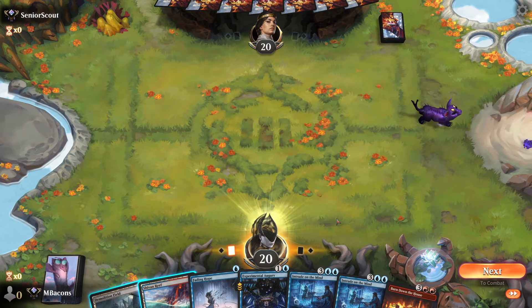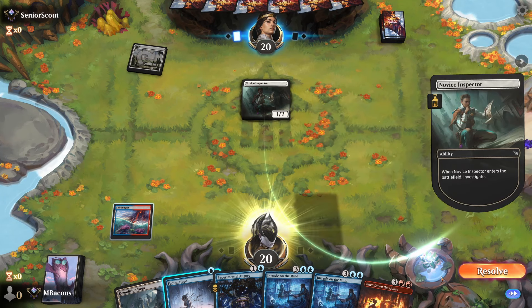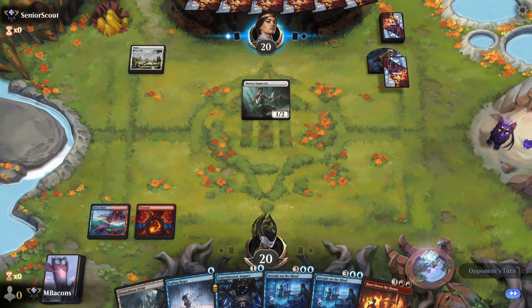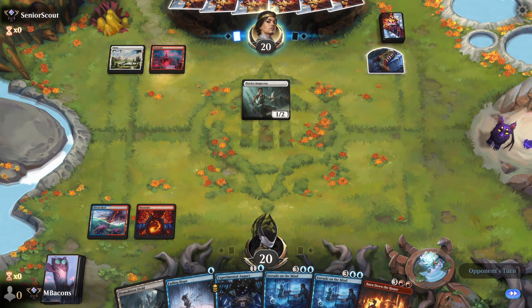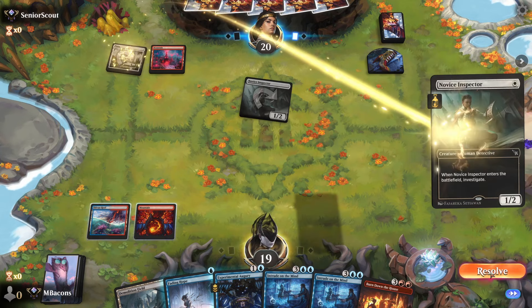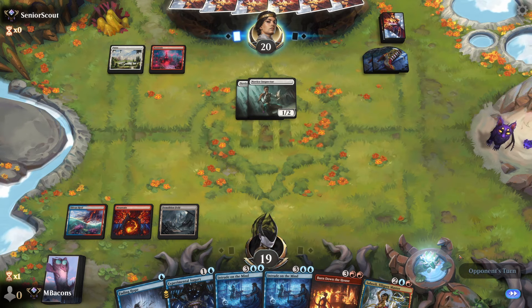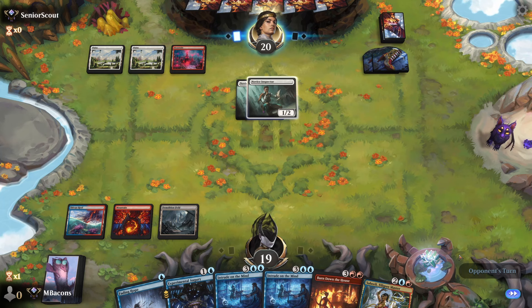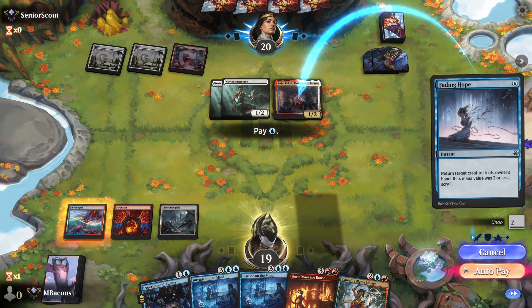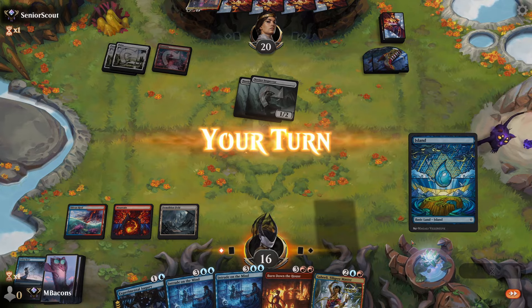We're going to keep a two-lander this time — we've got Fading Hope and Augury to start. We just need some lands that don't hurt; I think we'll be doing okay. Opponent with the Novice Inspector making a Clue token — I don't want to bounce that. You can see why Fading Hope is falling off in popularity these days; everybody comes with a little something extra. Opponent on red and white, goes with a second Inspector and passes. Let's just pass it back — opponent playing all basic lands, not giving my Demolition Field a chance.